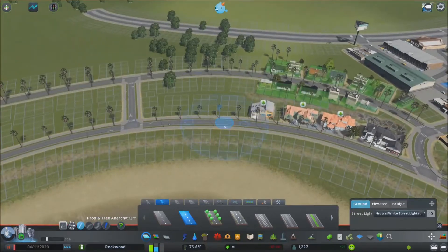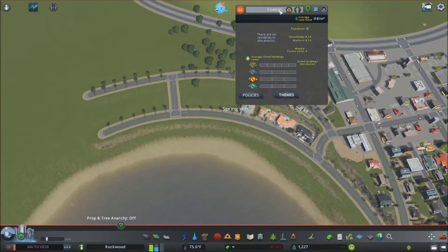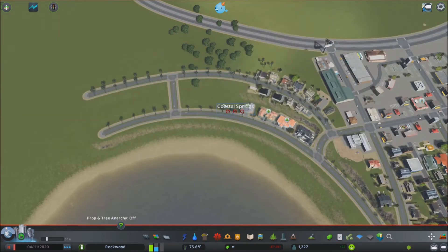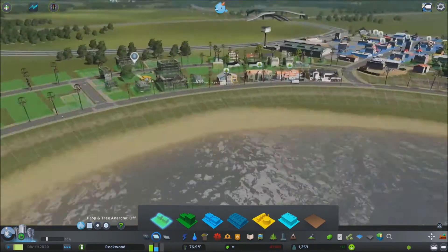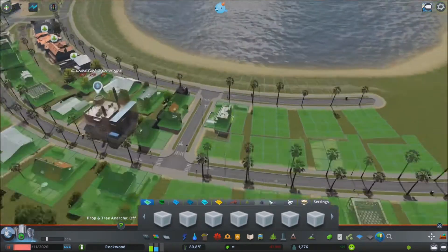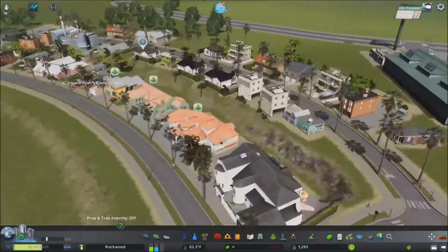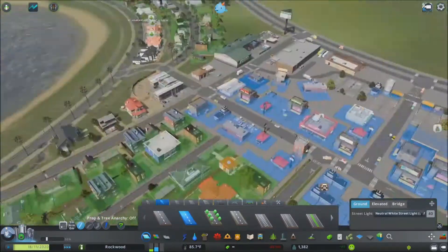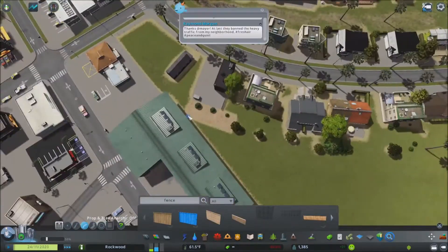I'm continuing around the little cove here because I really think it's cool. I'm going to start districting to name stuff — just calling it Coastal Springs for now — putting in some traffic restrictions, which will hopefully help. We have a very small population, but traffic's not a big issue yet. Again, plopping in some houses, I'm trying to get more control over what's going on and just kind of expanding it. As you can see, the demand went down a little bit — we still need some commercial, but it does go up sometimes.